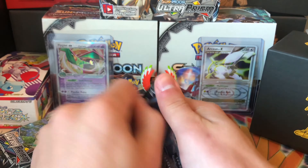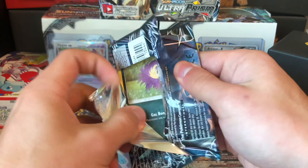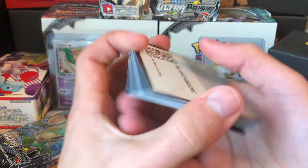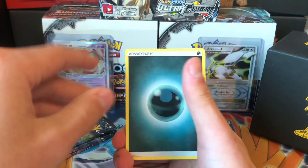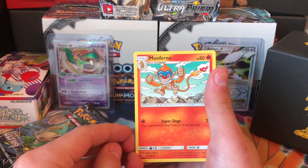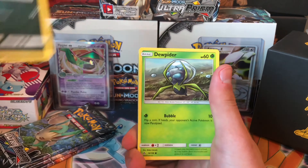Four packs left. Pack four: dark energy, Pokemon Fan Club — went so fast I couldn't read it — Monferno, Haunter, Croagunk, Skuntank, Stunky, Dusknoir, Gible, Murkrow, Snover.